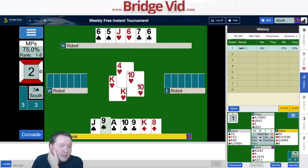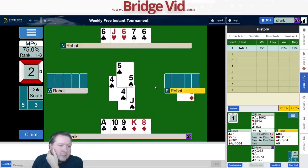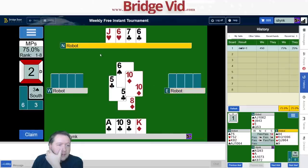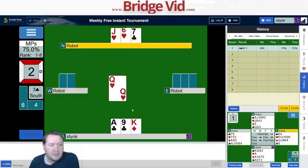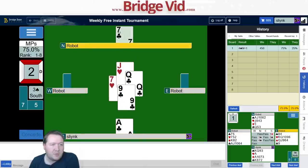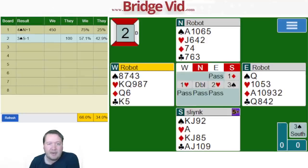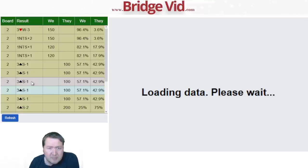I can ruff, I'll draw a trump — they're going to ruff a diamond. West still has a trump — I can finesse with safety, they'll show out, they take their top heart, and I've got the final two tricks. Down one. It won't be a great score but probably won't be terrible — 57%, so really happy to get out with 57% there. Some people bid four spades; no one managed to make three spades.